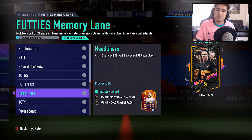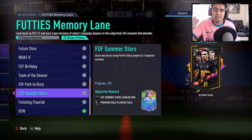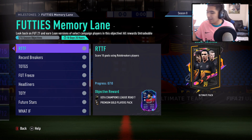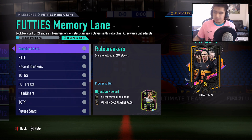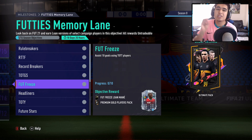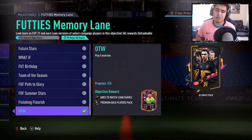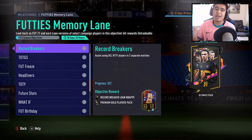You're gonna be getting a lot of packs. In total from all these objectives, you're going to be getting 15 Premium Gold Players packs. Each pack gives you 12 players, so in total — and this might take you a couple of hours, maybe two hours — you're gonna get 180 gold cards. Out of those 180 gold cards, you're gonna be getting 45 rares and 135 gold commons.